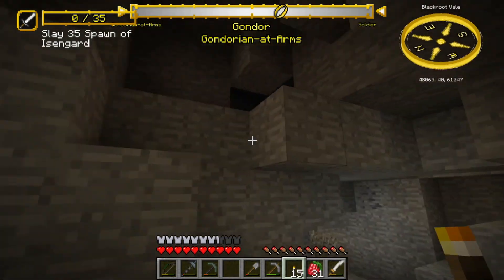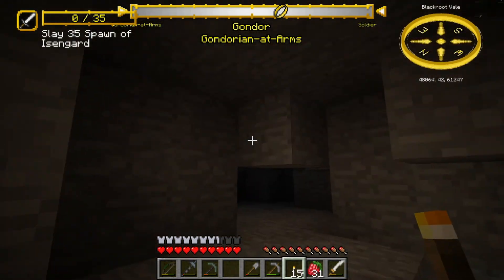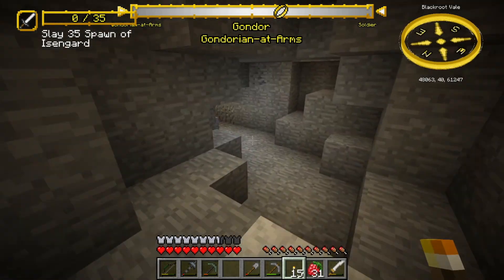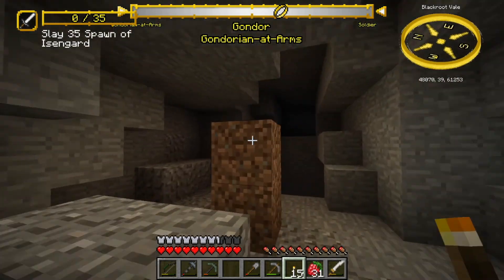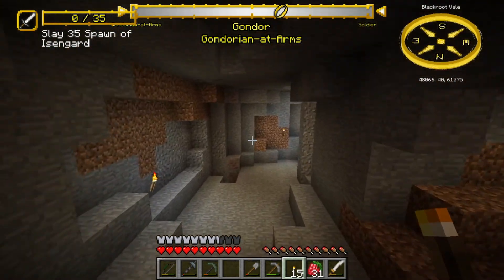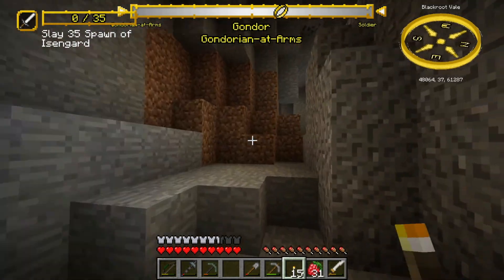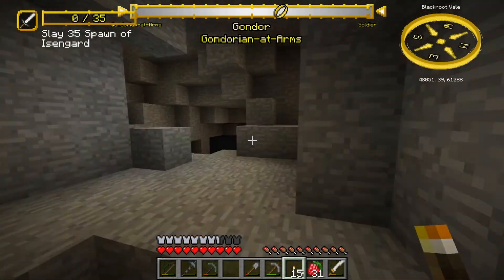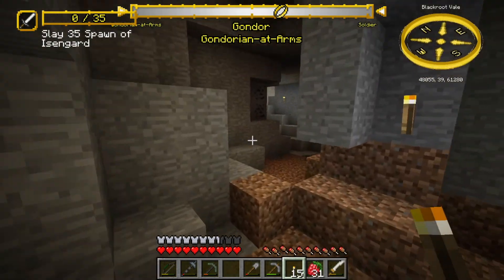If there's a place I haven't been to, like that little room up there, then I don't mark it and just continue forward. This place I've basically all been to, and that's how I like marking my mines. I find it very useful for backtracking, especially a mine that I go to time and time again — I just find it very useful for marking cave systems.